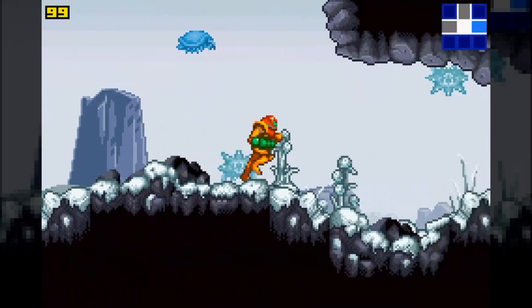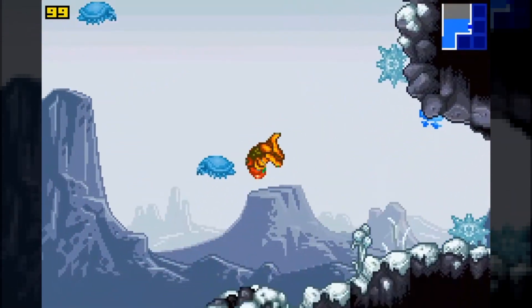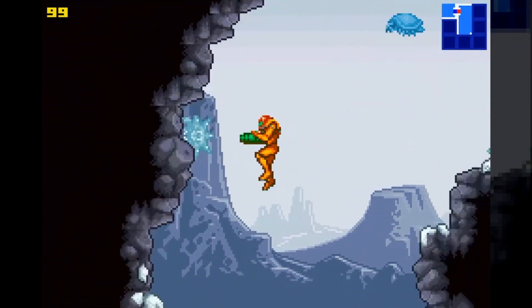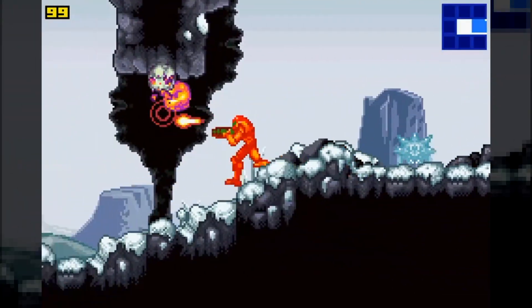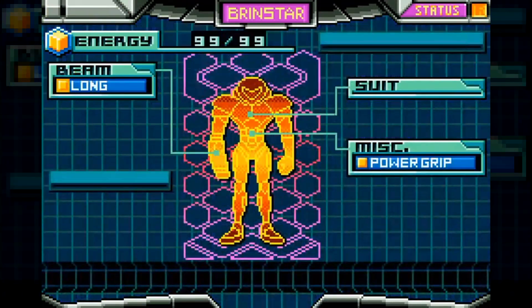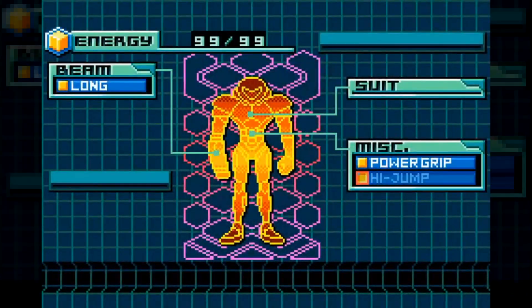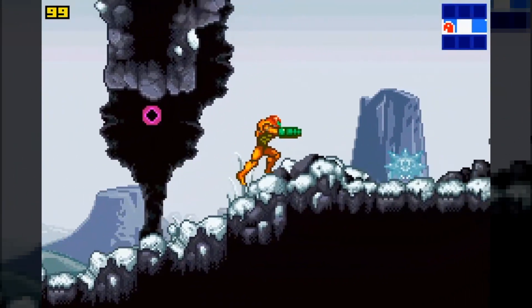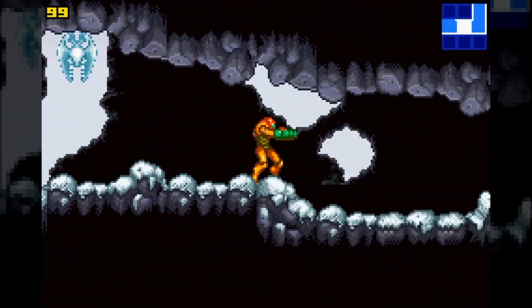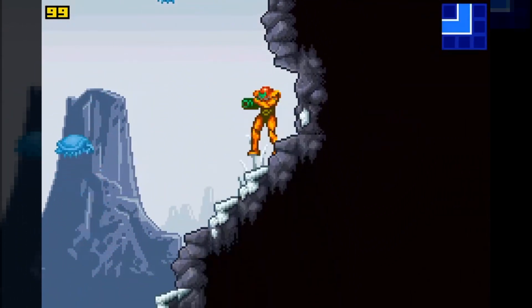So let me try to remember what we need. We probably have to get i-frames since we don't get going until we're here. We start with long beam. And there we go — we have high jump. I was giving Connor crap yesterday because Deep Freeze had high jump as the first item too. Definitely a copy.